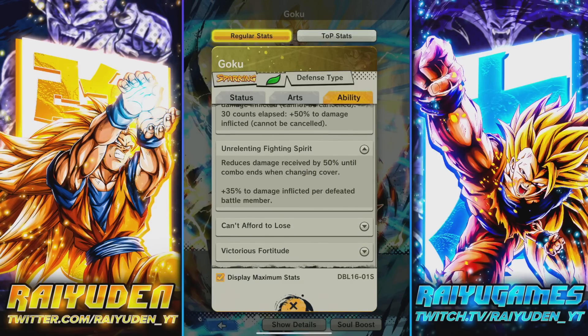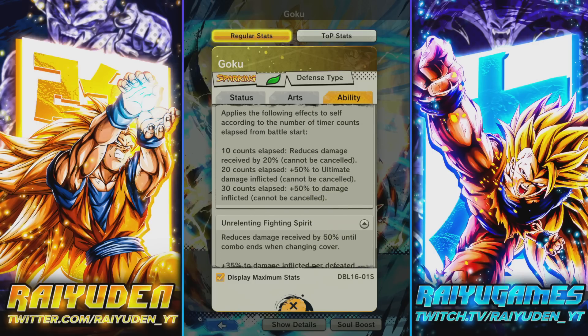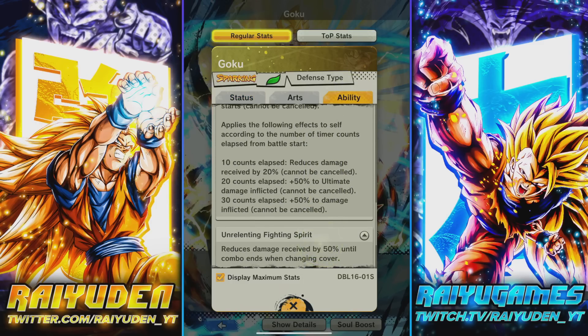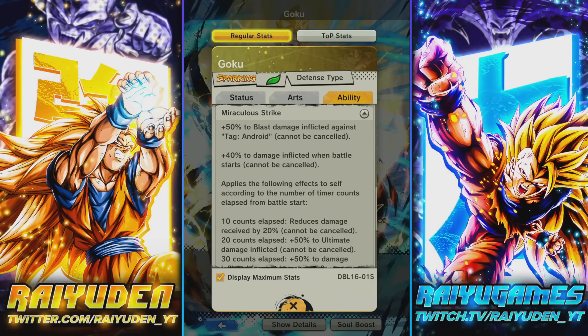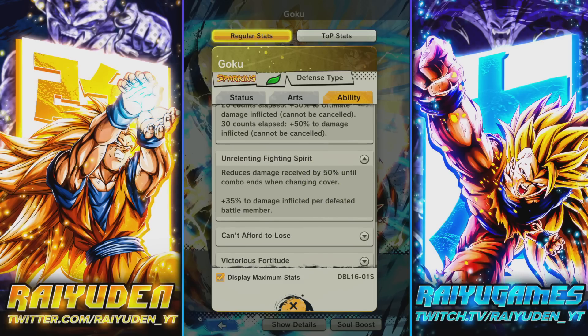Second passive: 50% reduced damage received until combo ends when changing covers. This guy's going to tank really hard — 70% reduced damage received with near 190k defenses makes him a good tank. Then 35% damage inflicted per defeated battle member means this guy will be a terrifying final stand unit. Imagine 70% damage inflicted, 50% after 30 timer counts, 40% right out the gate, 50% against blast — 210% last damage against androids. He's gonna hurt.